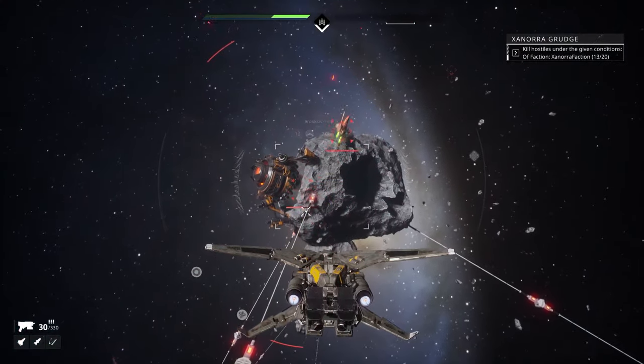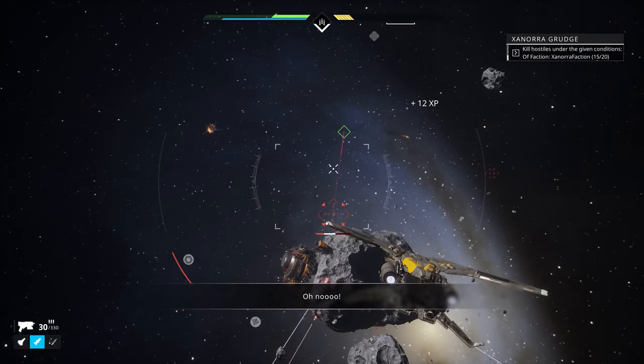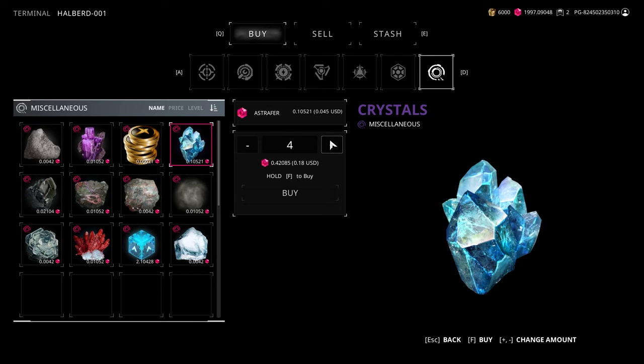Next up is gameplay and balancing. Enemies destroyed by mecha tech abilities can now count towards bounty objectives as intended. We've improved the mecha shield bubble and regeneration visual effects. The shop UI has also been upgraded, allowing you to select how many of a resource or item you would like to purchase in the miscellaneous tab.